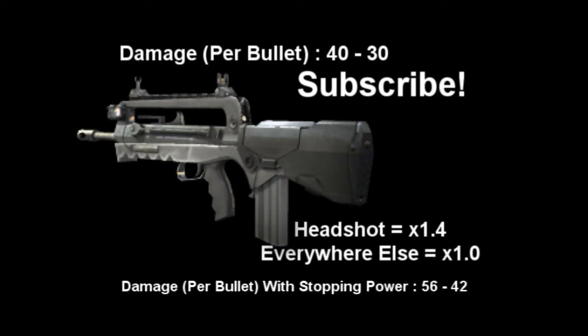For my first class recommendation, a sort of rushing class, I'd recommend Sleight of Hand and maybe Hardline, because it works quite well with this gun, and then Ninja for the third perk.